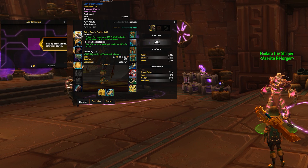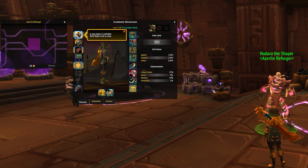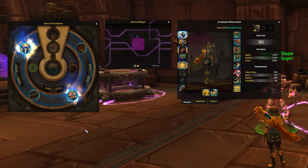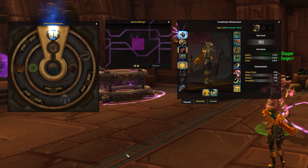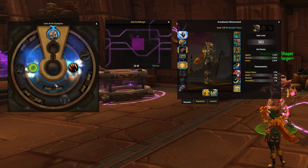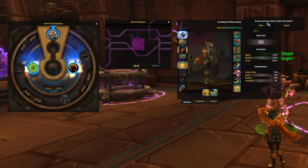You can actually reforge your Azerite gear at a vendor called a Reforger. All it does is reset which traits you have selected. If you keep doing that repeatedly within a week, it gets more and more expensive — but that ratcheted-up fee decreases after the weekly reset. It's a bit of a strange mechanic; Blizzard doesn't really want you swapping traits on the fly.